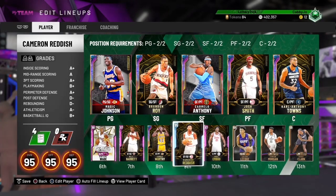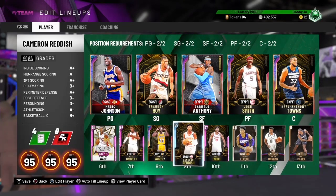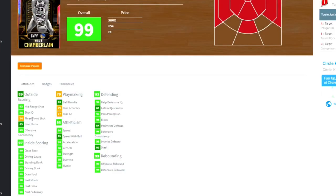Wilt Chamberlain is a Galaxy Opal reward. He's 227 to 275 pounds, 7'1", and can play center and power forward. His stats are pretty loaded — he has a great mid-range, a 74 three-pointer with a shoe and coach that could go up to around 80 or 84, and his post game is crazy: close shot 99, ball handling 83.